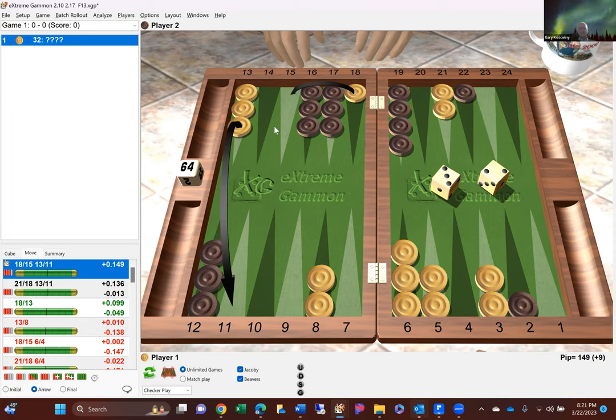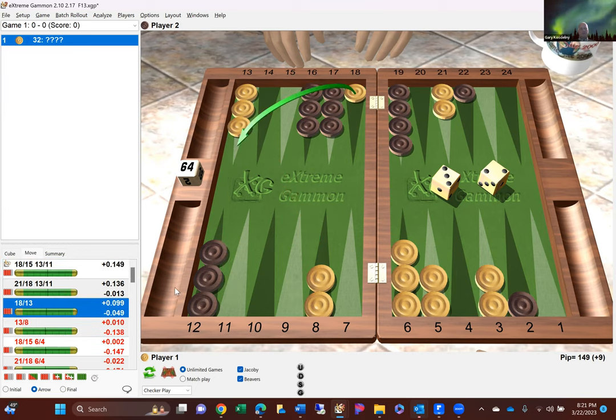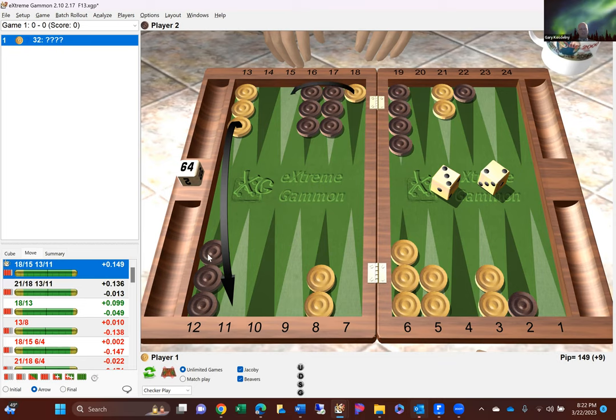The idea is to bring 13 checkers into play that can help contain the back checker, even if you do something that's kind of loose. The button-up play is where you don't risk getting hit, and you still have 13 checkers in the zone - but with the other play you've got extra attacking or defending checkers, and this one has the most coverage for keeping black from popping out.